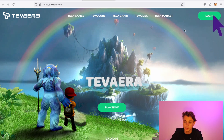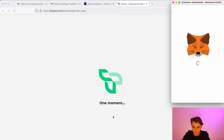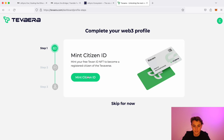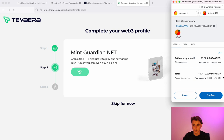To get started, click on Login, then click Continue with MetaMask, and click Play Now — it will link to your MetaMask. You'll need to add the zkSync Era mainnet network if you don't already have it. From there, go ahead and click Mint Citizen ID to get that minted, and you can also click to mint your Guardian NFT and claim one of those as well.